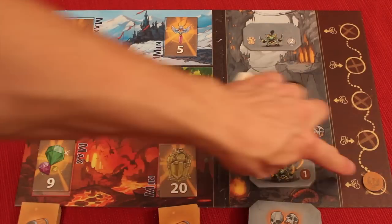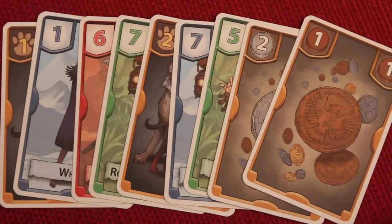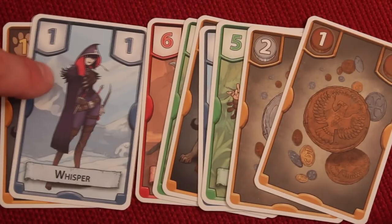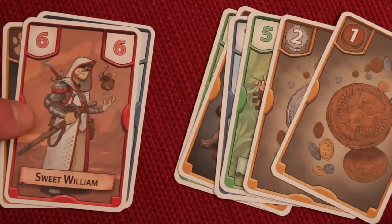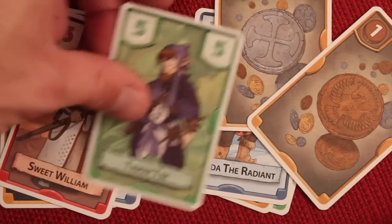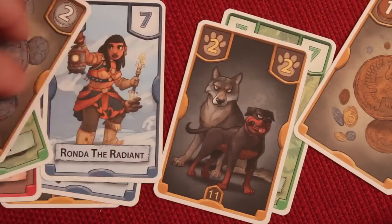Treasure Hunter is played over five rounds where you're going to be drafting cards and trying to go to different locations and get good points. You'll also be fighting off some goblins. At the beginning of every round, everybody's going to get nine cards. These will be secret - no one else can see them. A lot of these cards are going to be people in different locations. The blue cards are the Frosted Mountains, the red cards are the lava, and the green cards are the Tangled Jungles. Each location has cards ranging from one to 12, one card of each. There are also some cards that have coins on them, and some cards that have watchdogs.